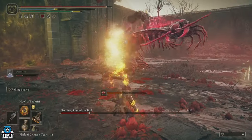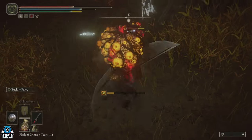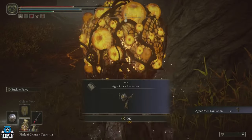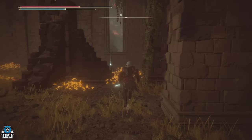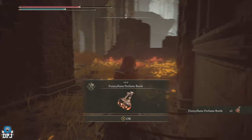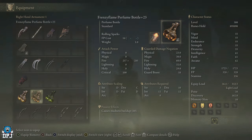This all started after I figured out how to kill the untouchable enemies within the Abysmal Woods area, and was rewarded the Aged One's Exaltation talisman, which increases attack power when madness is in the vicinity — hence the name of the build. Just before I got that talisman, I also found a Frenzy Flame Perfume Bottle in the same area, which has a passive madness buildup effect but also offers fire attack power. I wanted to experiment, and the outcome is madness — literally.